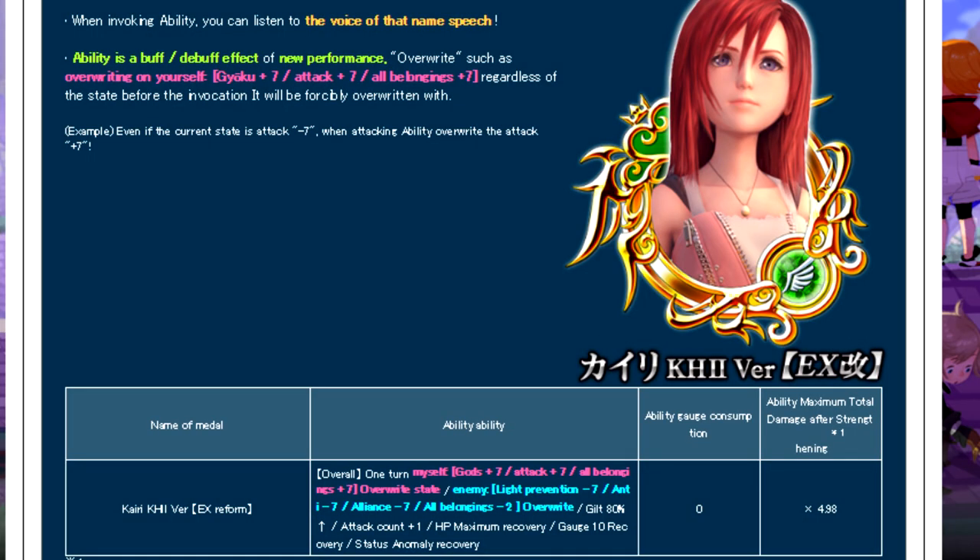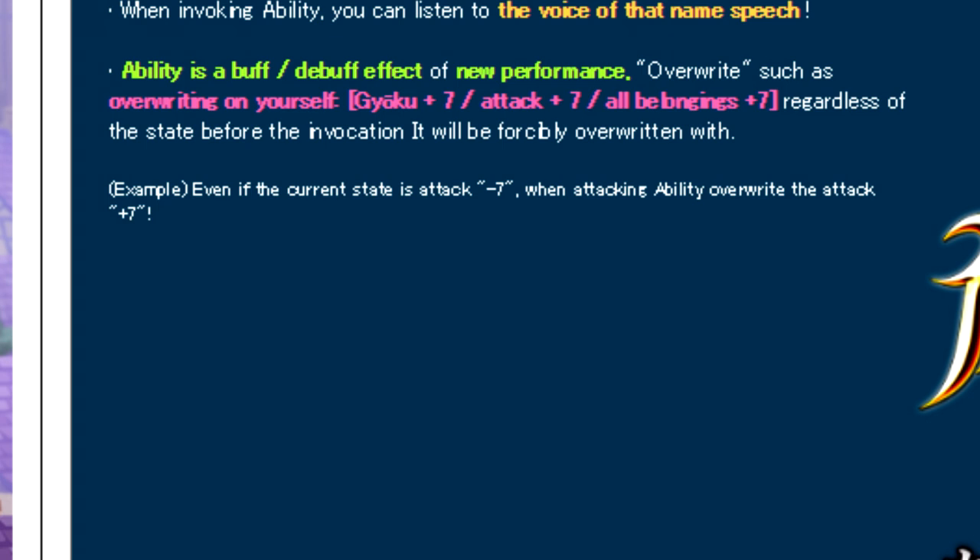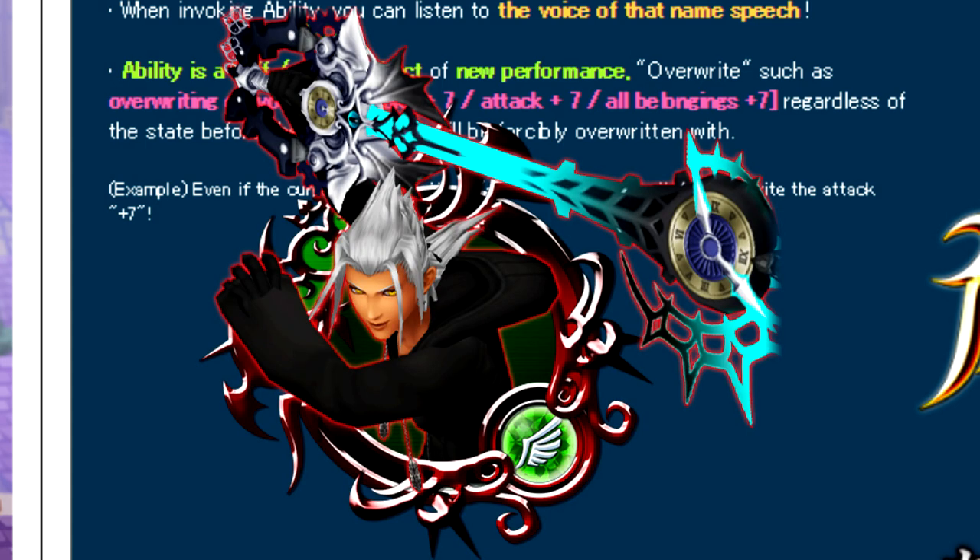Before anything else, let me go ahead and talk about what this medal actually does. If we take a look at the JP announcement for the game — I have it translated in Google Chrome already — this is what Kingdom Hearts 2 Kairi EX does. She is a speed upright medal, tier 8, costs 0 gauges. The multiplier doesn't matter; she's mainly for the ability. She has a new ability called Overwrite, which basically dispels yourself first and then applies her buffs to yourself and her debuffs to your opponent — kind of similar to Man in Black.